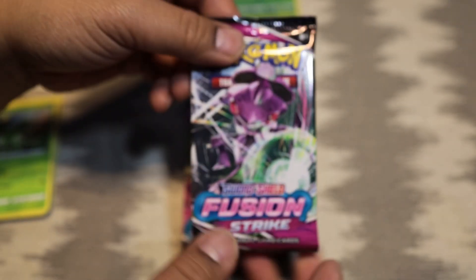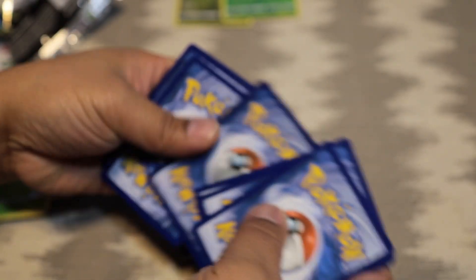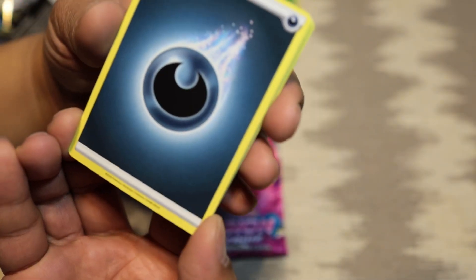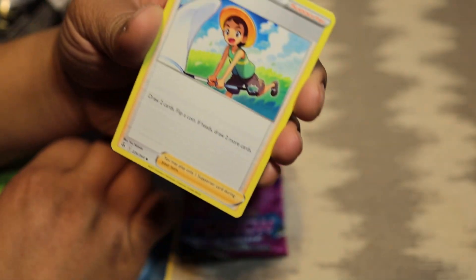All right, we'll put the reverse holo aside there. Pack number three. One, two, three, four. Let's see — oh, dark energy. Does that mean anything? We'll see. Bug Catcher.